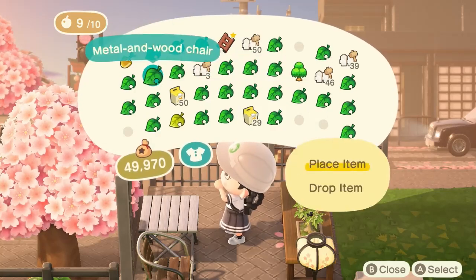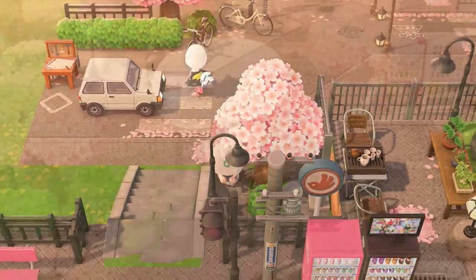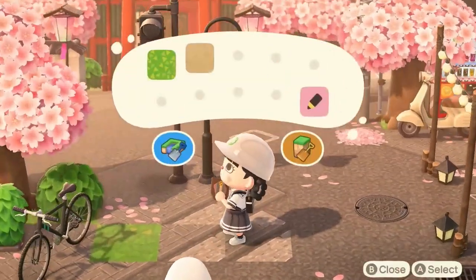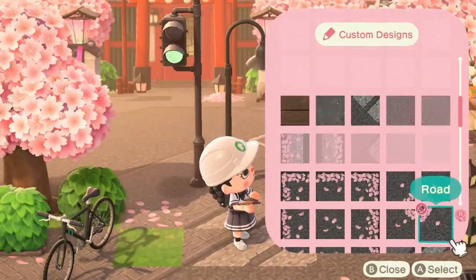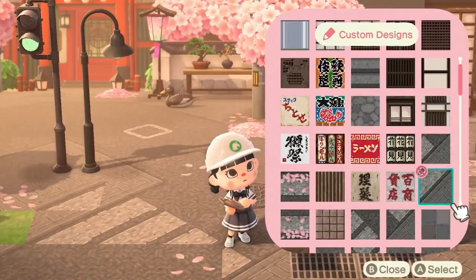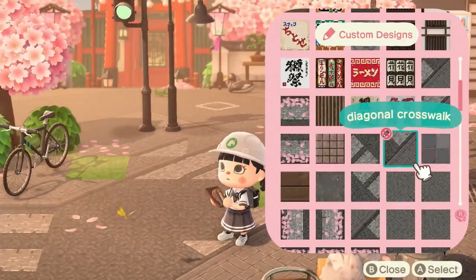Before we get started on finishing the decorations by the temple, I'm going to add some details by this incline and also add some more details by our modern building. Before I add final details to the modern build exterior and temple build, I am going to put some angled crosswalks over here. Zara Crossing was super amazing to create some angled crosswalk pieces to their road design, so if y'all are looking for a really nice angled crosswalk that looks realistic with this road, definitely head over to the MA code because the design is live now.